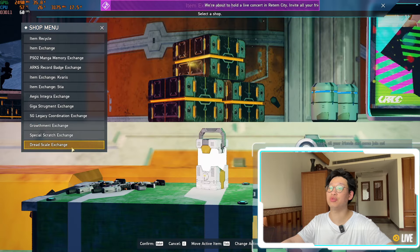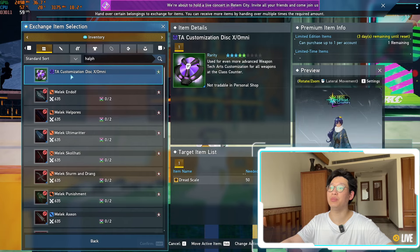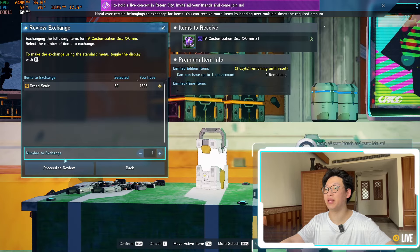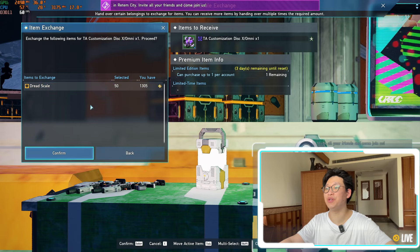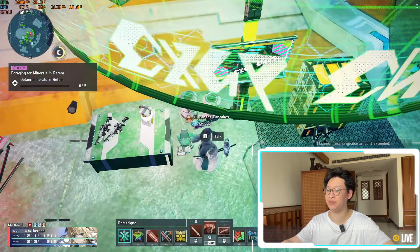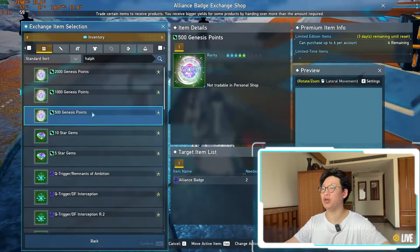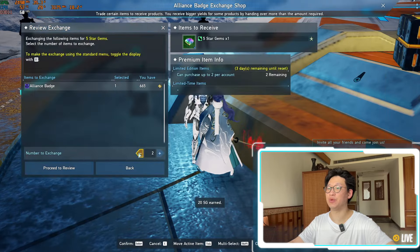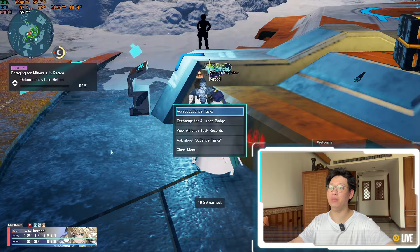Last but not least, don't forget about your Dreadscale exchange shop and pick up your TA Customization Disc X. I'm going to buy that right now — it will cost you 50 Dreadscales. Hopefully you have a ton of them because we were farming in the Gorge area last week. And don't forget to exchange all of your Alliance badges for your Star Gems. Over here we can pick up another 30 Star Gems.